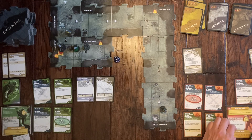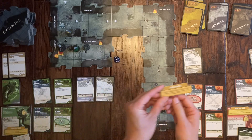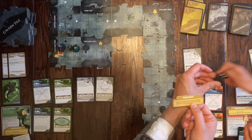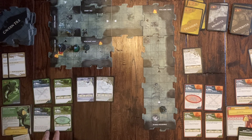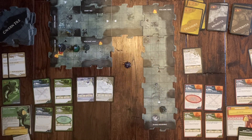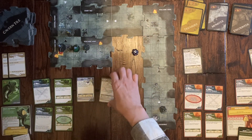Emma rolls to beat the poison at the end of her hero phase and succeeds — the poison is out of her system. It's Drizzt's turn. He's immobilized but is next to the Goblin Cutter, so he can still attack with Twinkle. First attack misses, but he has a bonus attack. Rolling again, he hits — the Cutter is knocked out. He draws a treasure: a Camp token.